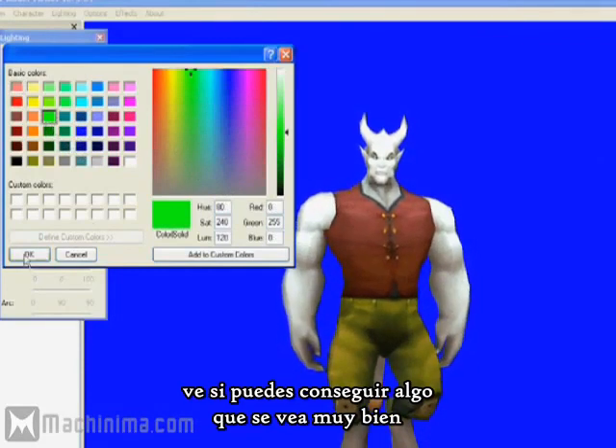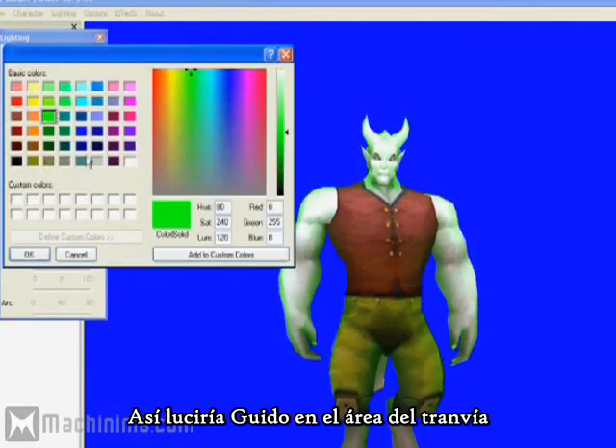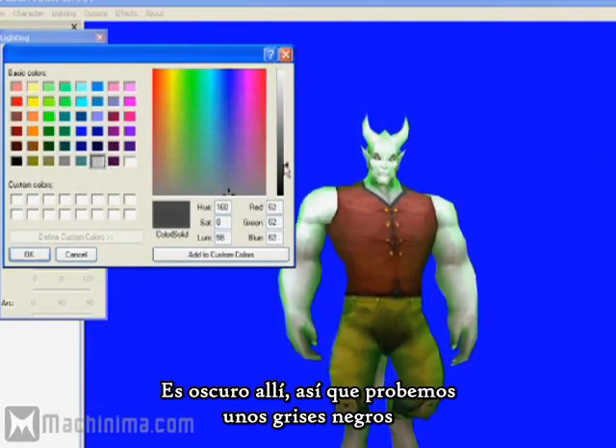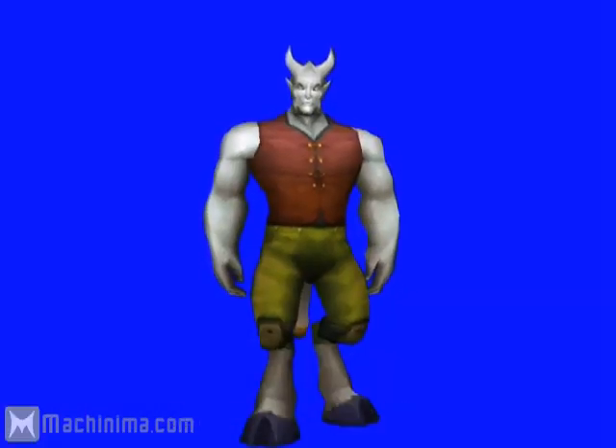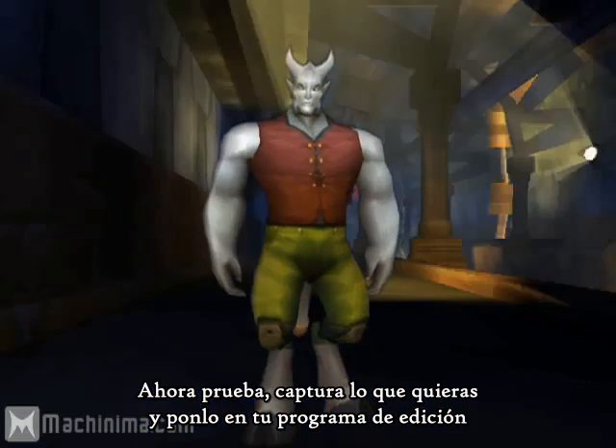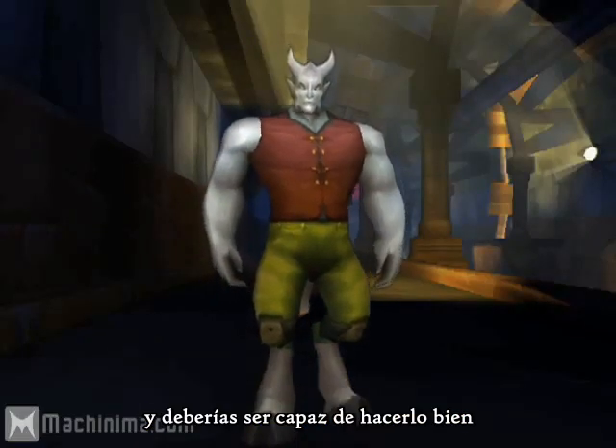See if you can get some great looking stuff. For this, let's light Guido in the tram area. It's dark in there, so let's try some grays and blacks. It's looking mighty fine now. Go ahead and capture what you want and toss it into your editing program, and you should be good to go.